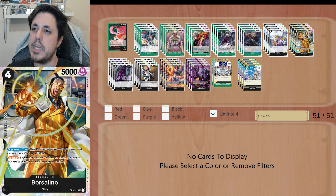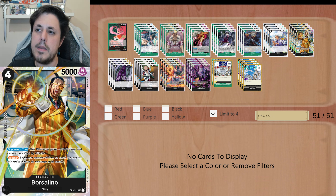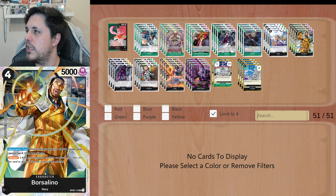4 copies of Borsalino — a blocker from OP2. This card is just so good, and you can recover it with Moria, which makes it even more broken. For 4, it's essentially a 6k blocker that cannot be KO'd by effects. If you wanna attack with it, it's gonna be a 5k — when defending it's gonna be a 6k. It's immune to KO by effects, so they have to remove it either by landing a higher attack or through other means.